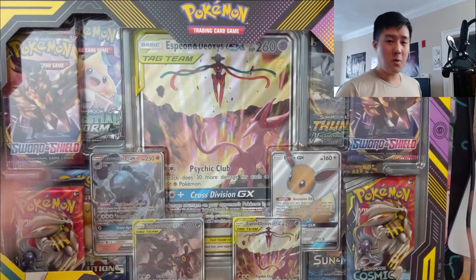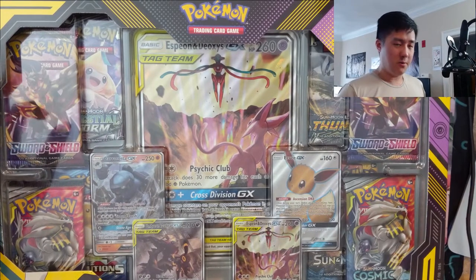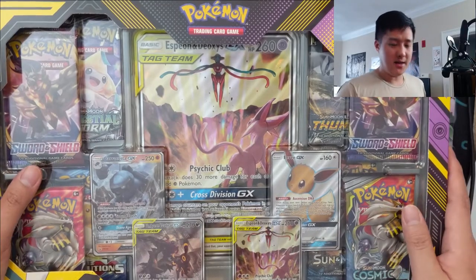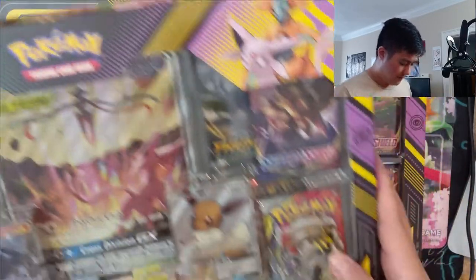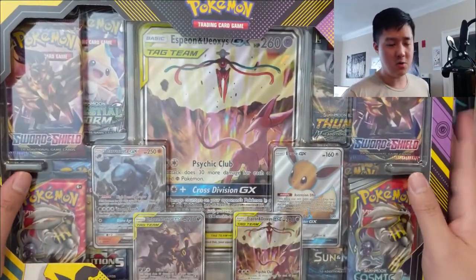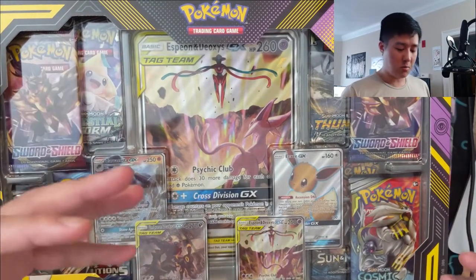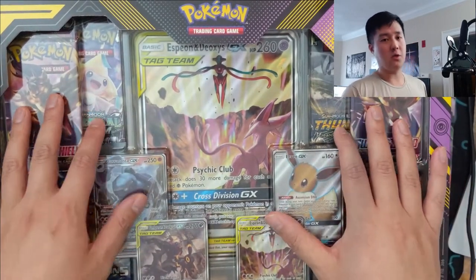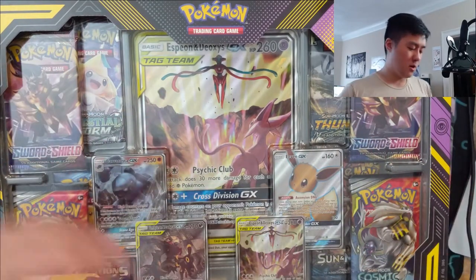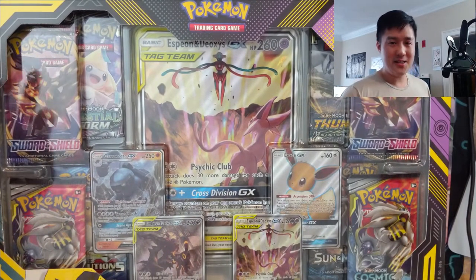Hey all, Turtle here coming at you with another Pokemon video. This is going to be episode one of a new series which, until we come up with a better name, is going to be called 'I Want a Bundle' or 'I Want to Bargain.' As you can see, we have two of the Tag Team Powers collections. We've opened these before and came to the determination that this is a pretty good product — you get a lot of cool promos and a good number of packs. But for the cost, which MSRP is $50, it's kind of like if you like the promo, just get one. But this is the bargain series.